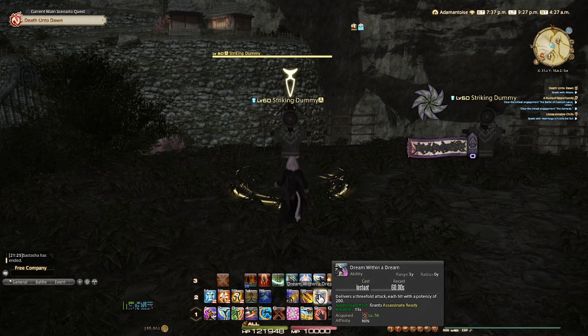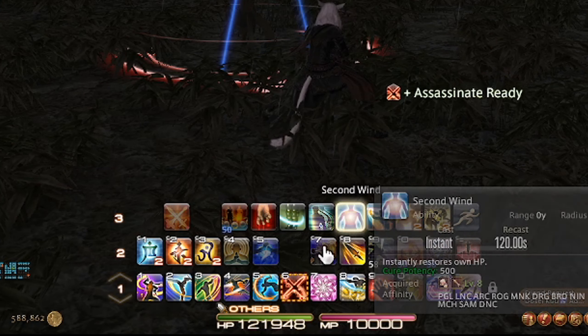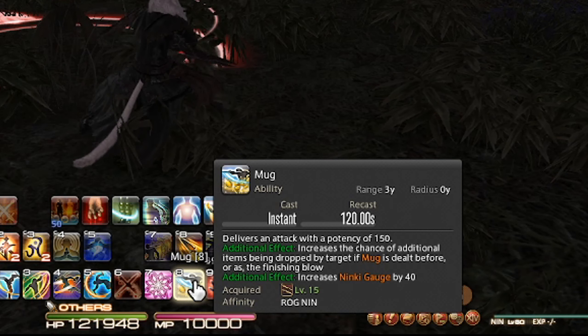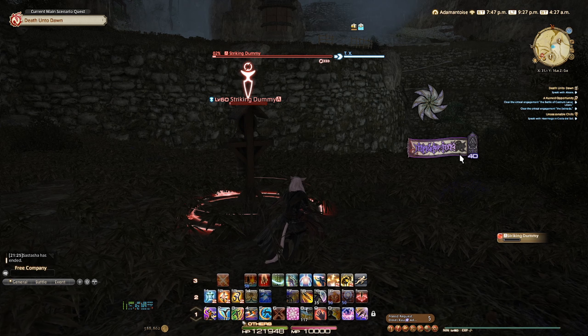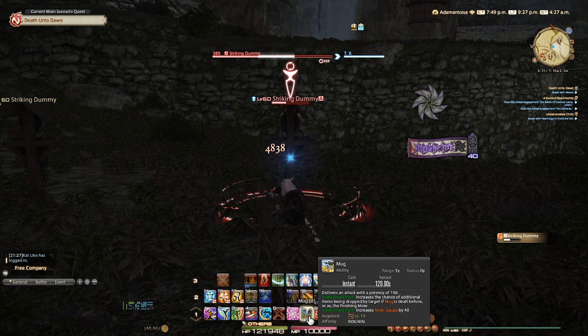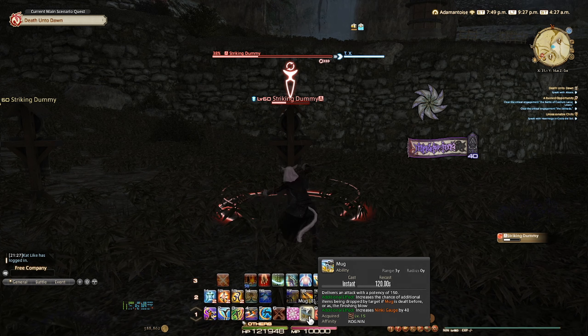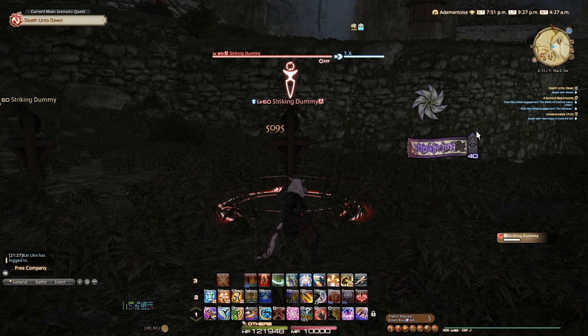Now we're going to be going over the off-global cooldowns. First, Dream Within a Dream — this one has a recast of 60 seconds, which shares the recast with Trick Attack. So you want to do Dream Within a Dream right after your Trick Attack. As you can see, it activates Assassinate, which is another off-global. You're going to weave this in during your other abilities.